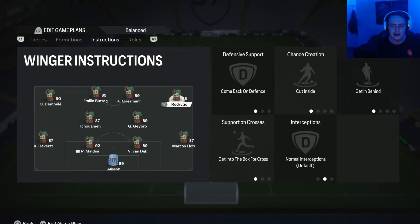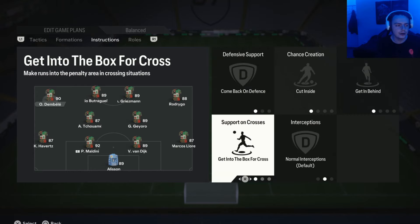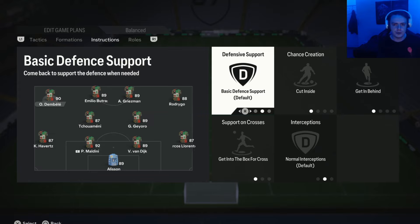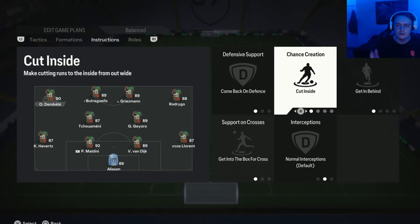For the right and left wingers, we have them on come back on defense, cut inside, get in behind, and get into the box for cross. Come back on defense is very important in this formation — because the midfield is just two centre mids, if you don't have wingers coming back there's way too much space out wide for your opponent to exploit. Come back on defense makes them act as left mid and right mid to cover those wider areas. Cut inside is useful because players start their runs wide and then make inverted runs into the middle, which is great attacking AI movement.